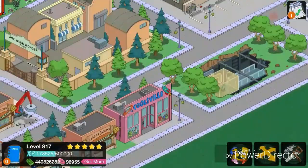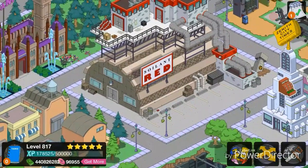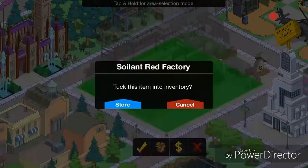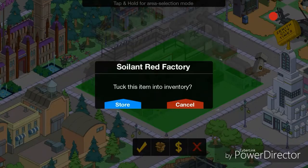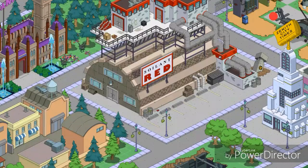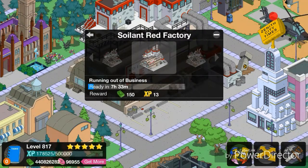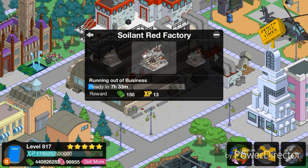Another thing that came with it is that when we got this item, we got it where it asked if you want to place it in the inventory or place it down — and yeah, that pretty much happened to everyone. I don't know if that was a bit of a glitch or not.